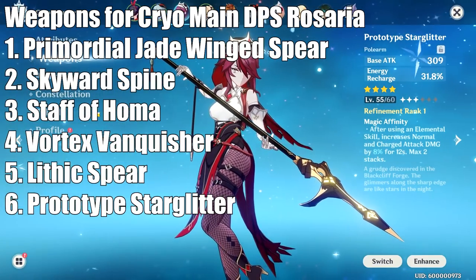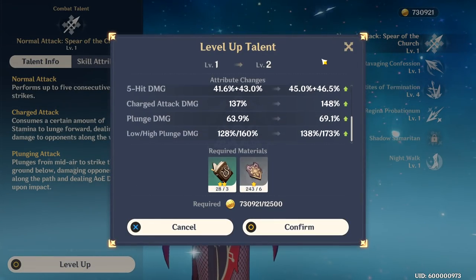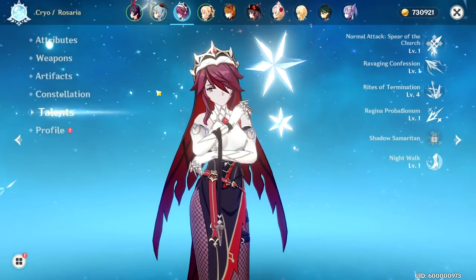If you're using her as a main DPS, I would recommend leveling her auto-attacks first, because that's where the bulk of your damage is going to be coming from. Following that, level her E, because that's where you're going to get the majority of her 12% crit rate bonus. Then after that, you can level her Q, which is another great source of damage.